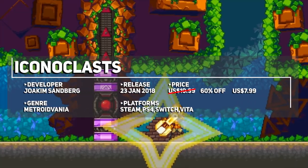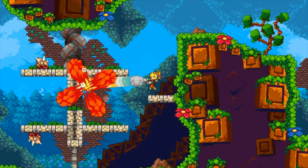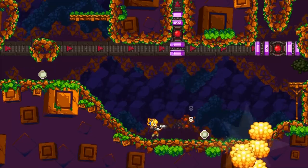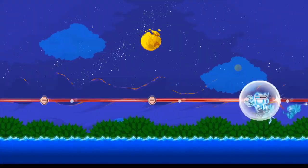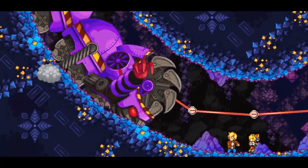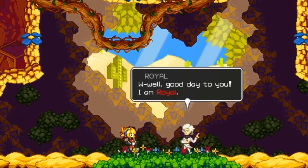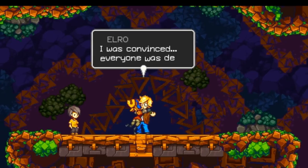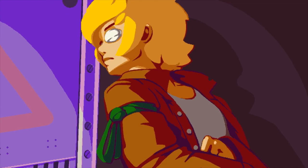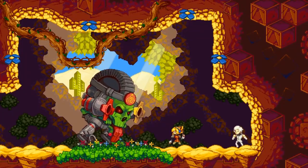A change of pace from the spooky titles on this list is Iconoclasts, a metroidvania-esque action platformer which took 8 years to develop but was released in 2018 to critical acclaim. It is vibrantly coloured and beautifully detailed with a central story about giving the finger to authority in order to help other people. The wrench as a central weapon, platforming tool, and puzzle-solving tool is very well done, with fun traversal, challenging bosses and a large and varied cast of characters.